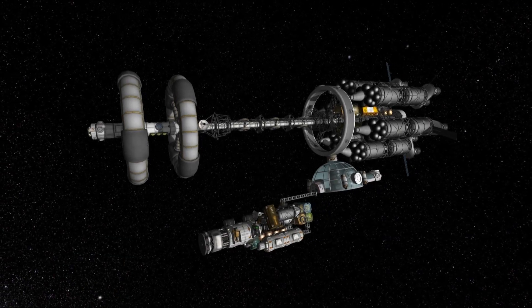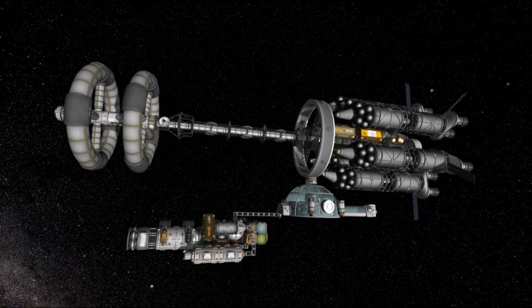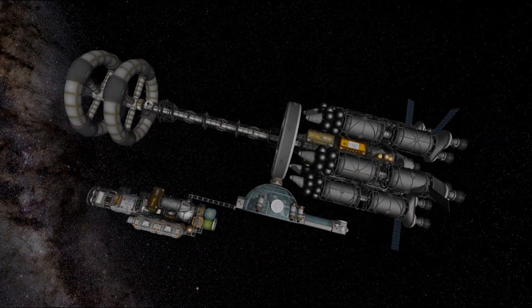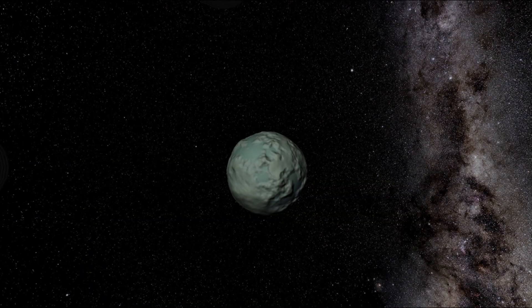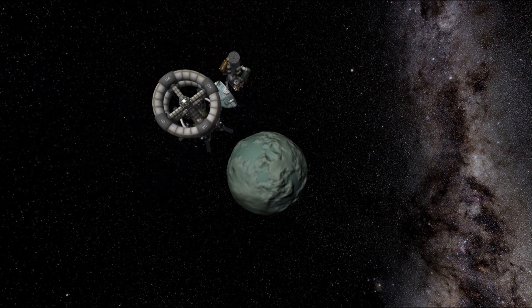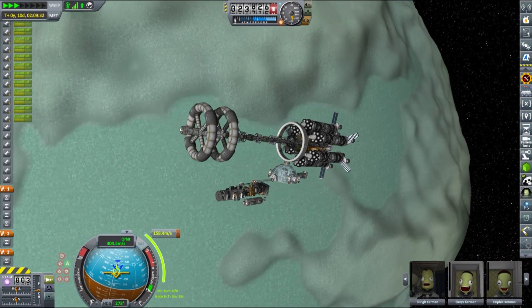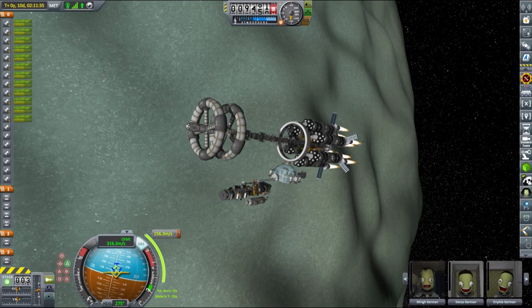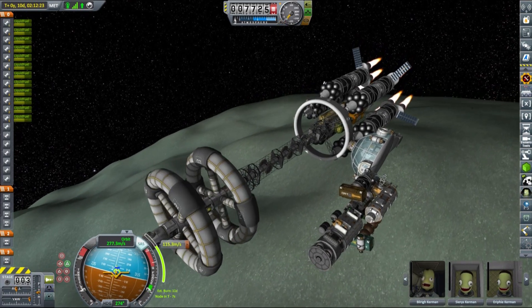Fertilizer can be produced by various means — the most efficient one being by mining and processing gypsum, but it can also be produced by mining and processing minerals. Dirt and substrate farming also requires water, which can be obtained from hydrates or from stock ore. All of this sounds quite complicated, and on top of that there are some resources that are mutually exclusive, so it's not possible to find a location that has every resource in one place. I spent quite some time looking at Minmus resource maps, and I noticed that Great Flats had high concentrations of dirt, minerals and ore, potentially allowing us to set up a self-sufficient farming outpost in either agroponics or dirt farming.